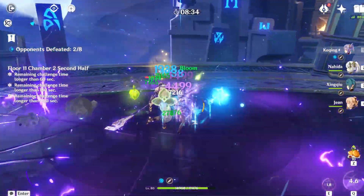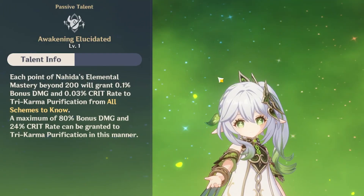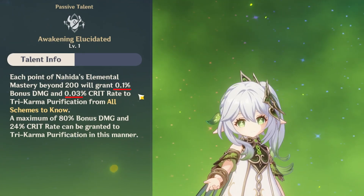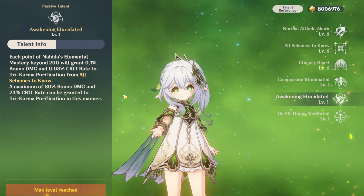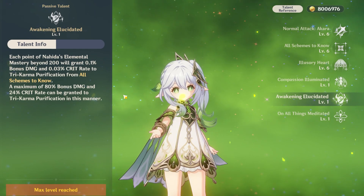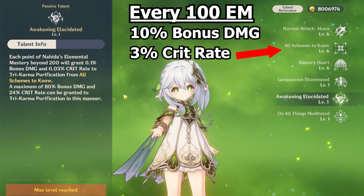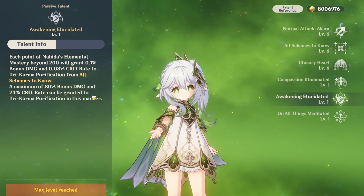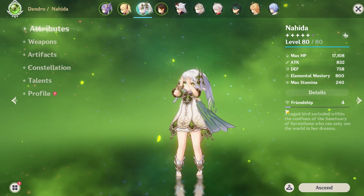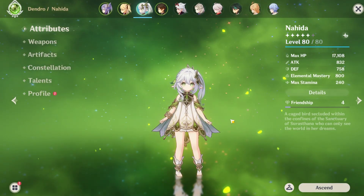So much so that you'll have to consider diminishing returns on elemental mastery, since past 1000 EM on Nahida drops off her damage pretty significantly. We'll get to why specifically the number 1000 in a second. Nahida's second passive is also pretty powerful: every point of Nahida's EM after 200 will grant her E ability 0.1% bonus damage and 0.03% crit rate. Think of it as every 100 EM after her first 200 giving you 3% crit rate and 10% bonus damage. Note that this only affects her E ability and not her auto attacks, and remember that her passive gives her crit rate but you don't see that on the character sheet.